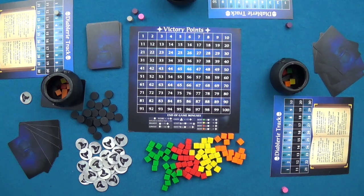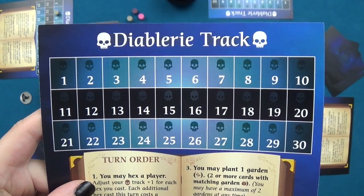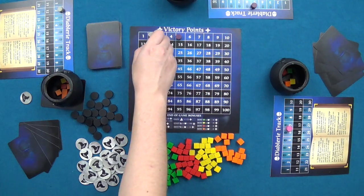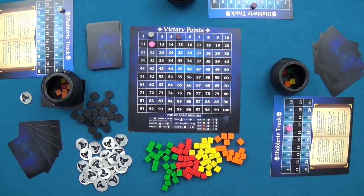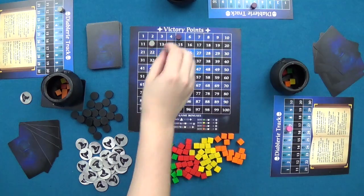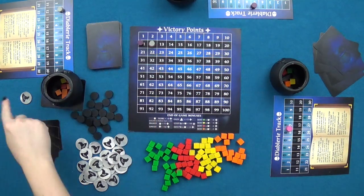Players continue taking turns until one of the four end game triggers occurs. After the trigger, players continue until it would be the start player's turn, then the game enters the scoring phase. Players first look at the rank on their Diablari track — each rank is worth one victory point. The player with the highest Diablari track score earns five additional points, while the lowest earns ten additional points. Players then add crown token points at three points per token.